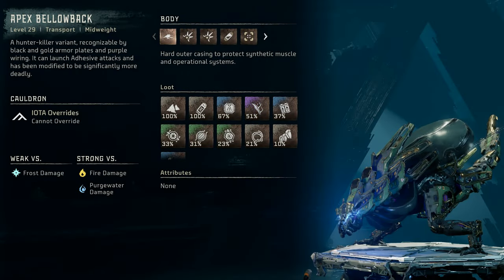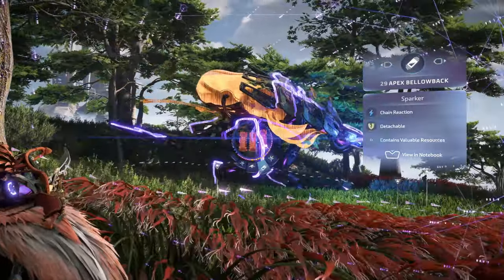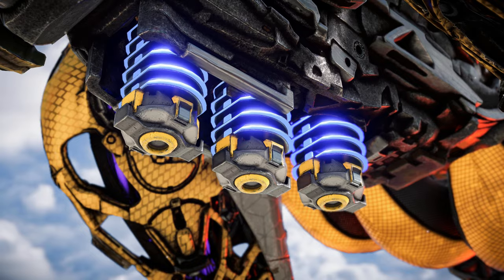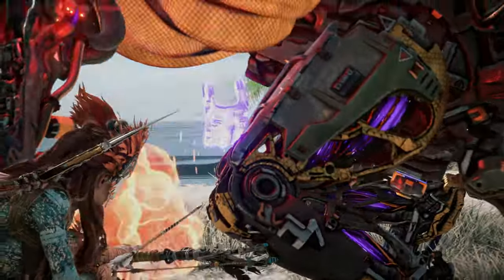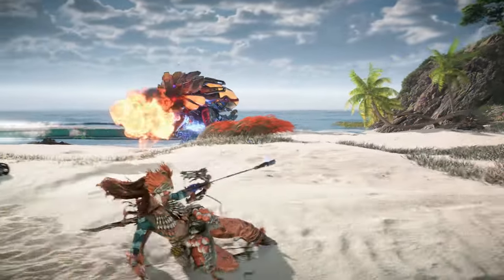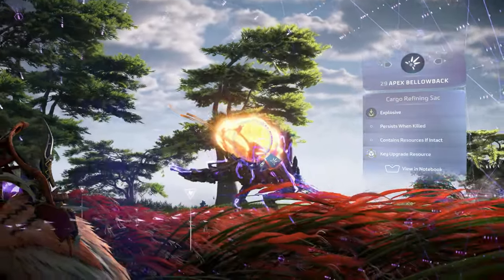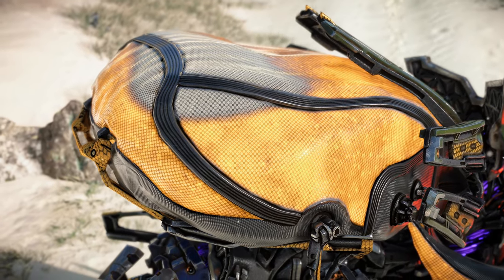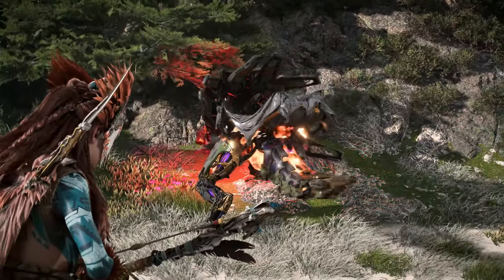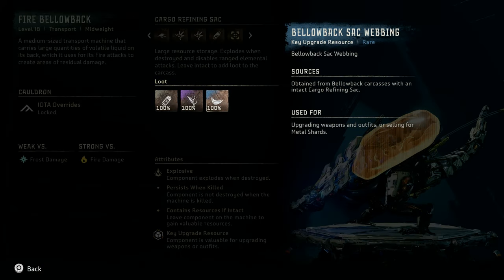Let's study the Bellowback's weak points so that we can exploit them in battle. All variants of the Bellowback share the same weak points. Three sparkers lie in the machine's stomach acting as shock storage. These are protected by a thick metal plate but drop down once the plate is removed — detach the plating, then tear off to collect the resource, or shoot with a well-aimed shock arrow to detonate and inflict the shock state. The Bellowback's iconic cargo refining sack sits on the machine's back and acts as large resource storage. Destroying it triggers a large explosion and disables ranged elemental attacks. However, try your best not to destroy it — if left intact, it adds Bellowback sack webbing to the carcass, a valuable key upgrade resource.